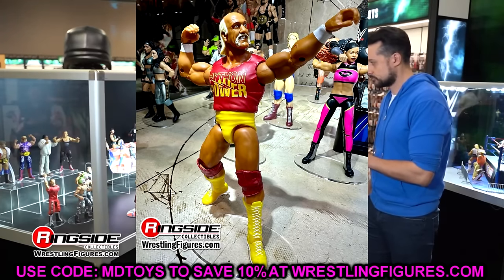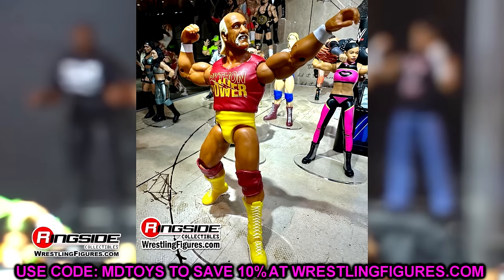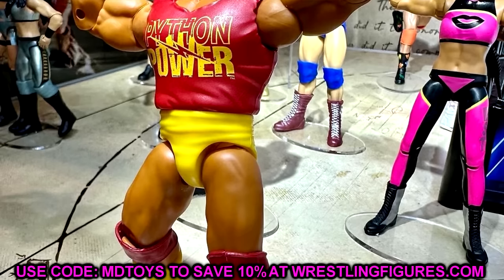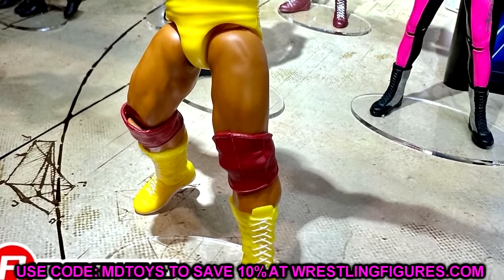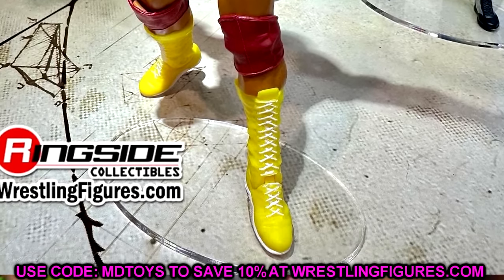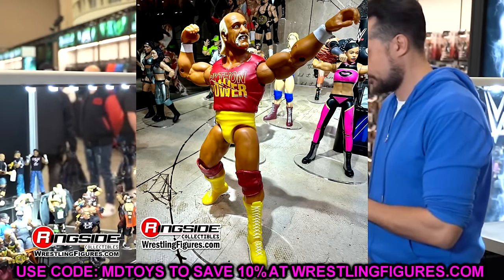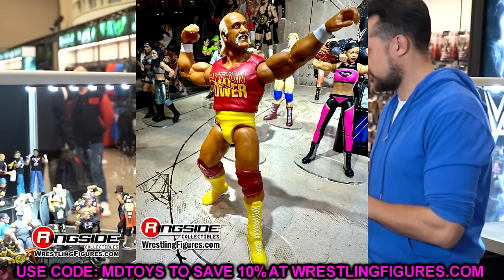We also have Python Power Hulk Hogan. His basics are better than anything — classic bicep rotation, single jointed arms. I like this head sculpt. You could take this figure, put a bandana on it, put a different head sculpt on it, and have a great looking Hulk Hogan. Putting a bandana on it with the Python Power shirt would really throw it over the top. I just don't understand why his figures get this top-notch treatment but others don't. Every figure in the basic line needs that classic articulation.